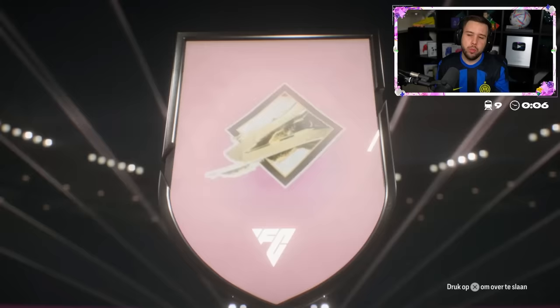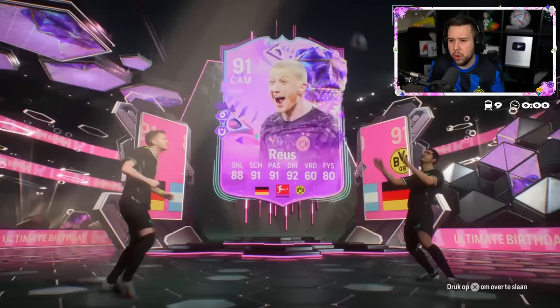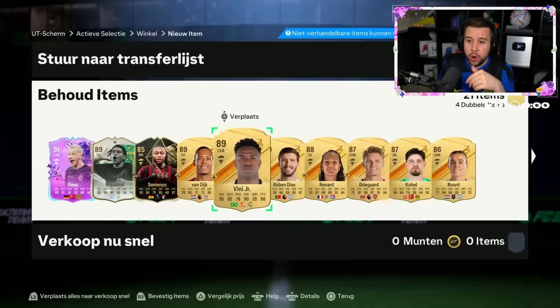The guaranteed ultimate birthday icon pack — it's weird calling it ultimate birthday. Is that Crespo? No, it's Raquelmi. Royce as well — I don't think Royce goes for too much. This card is so much better than that Winter Wild Card version. We get gold Vinny, and Zanetti — decent. I know he goes for around 500,000 coins.